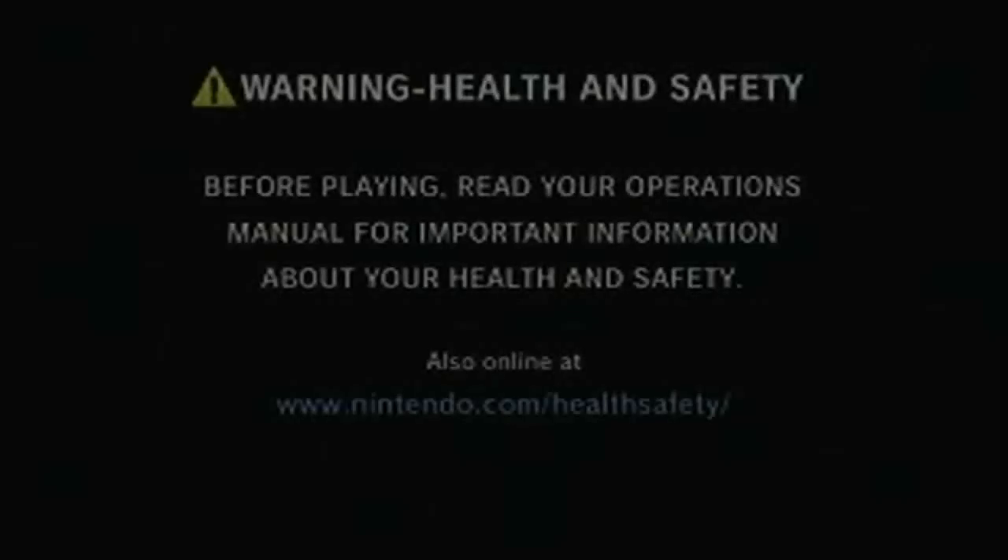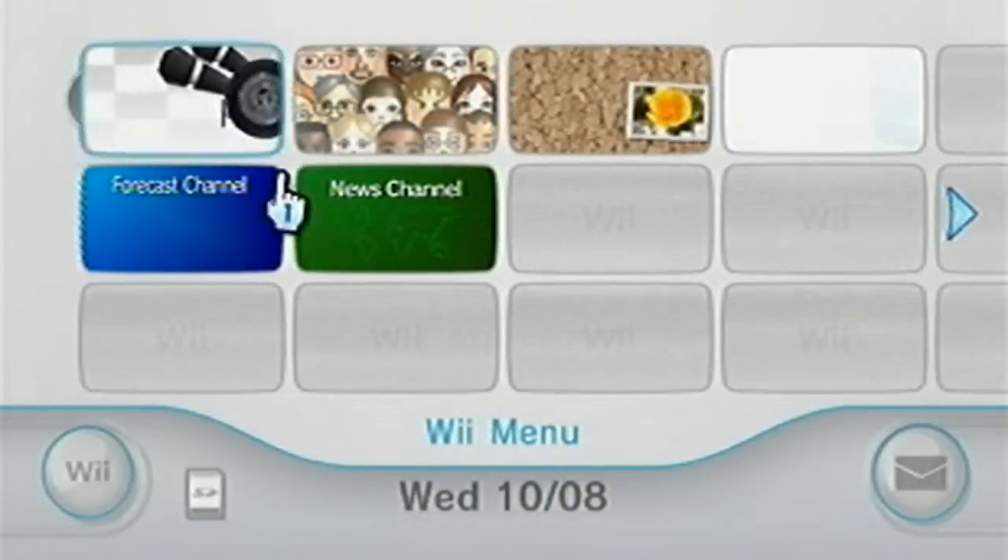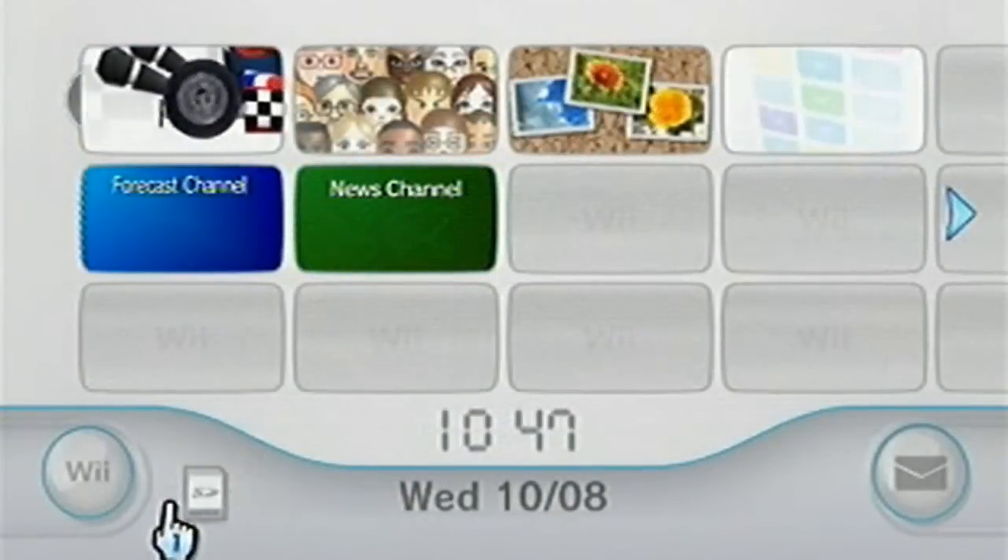Hi guys, MrBeam35000VR here. In this video I'm going to be demonstrating how to get custom tracks or homebrew onto a Wii that is running 4.3 without the need for any special games, as long as you have an SD card. This works via an exploit known as Letterbomb.